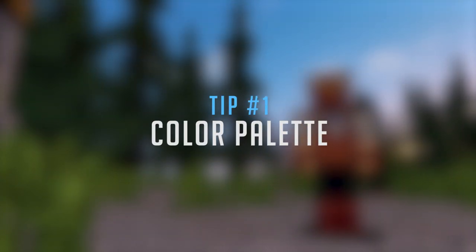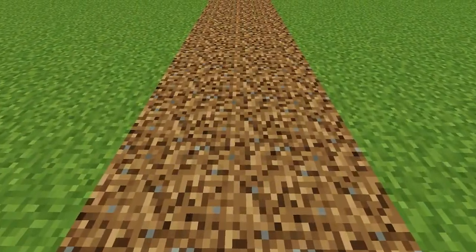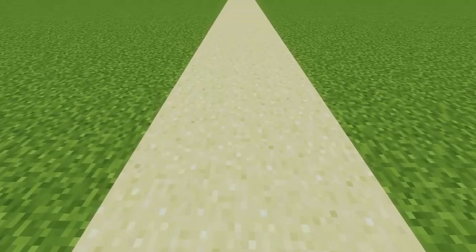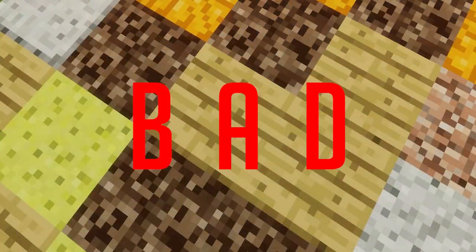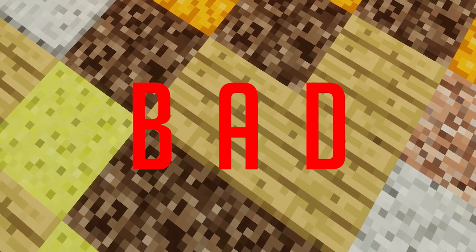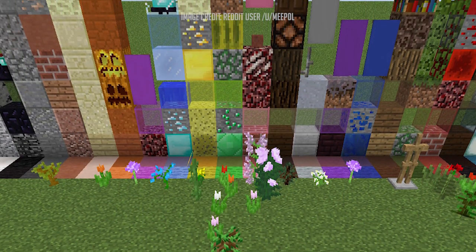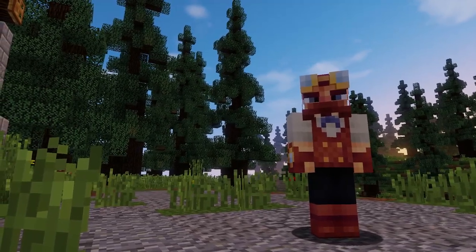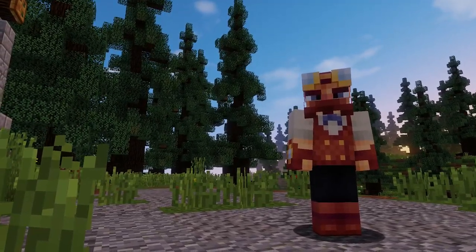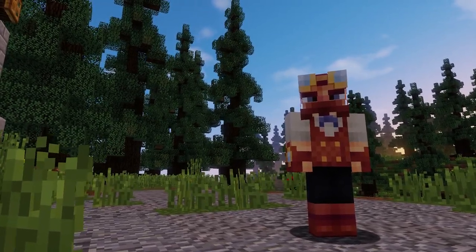For this first tip, I'd like to point out that this is one of the biggest mistakes people make whilst coming up with a pathway design. The overall color and block palette is probably the most important part of any pathway. Without a good one, your path won't stand out amongst others and will be more of a visual nuisance than anything. The main process for choosing the correct blocks goes into choosing about 3-4 blocks, all similar in color and in some cases texture.